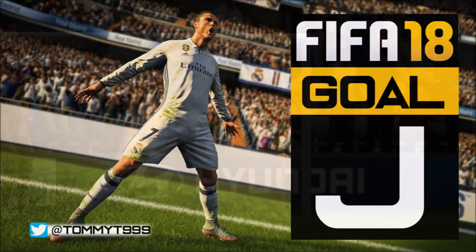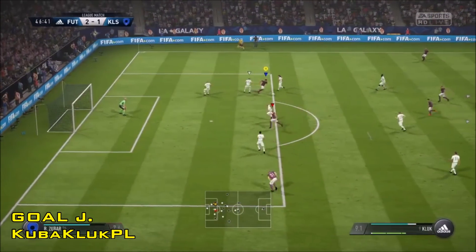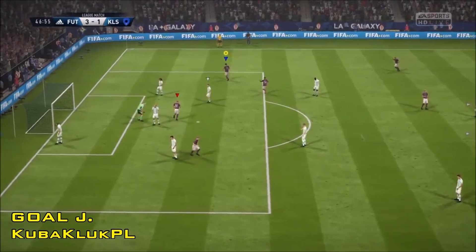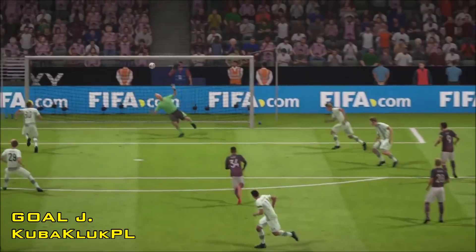That additional bit of daylight between the two teams, hopefully leading to them going on to get the victory. And your final choice is Goal J. It is from Kuba Cluck PL, finishing with some pro club action and a Rabona finish from outside the box that finds the opposite top corner and leaves the goalie absolutely no chance.